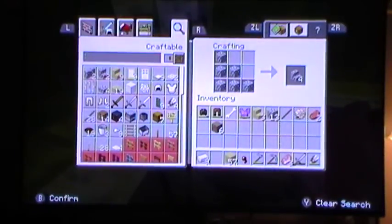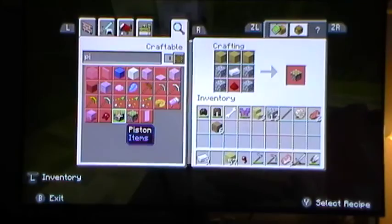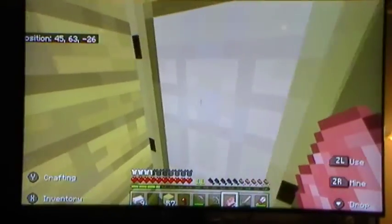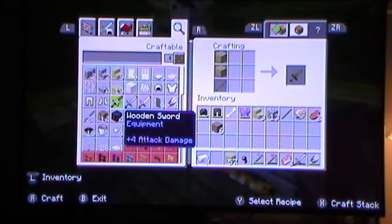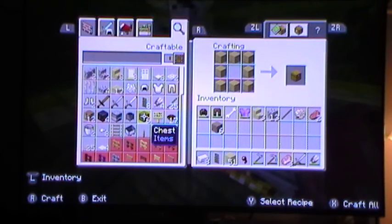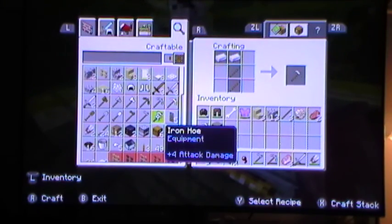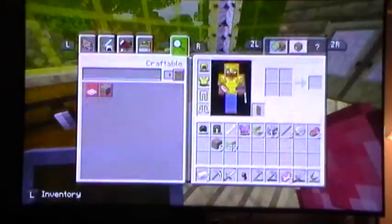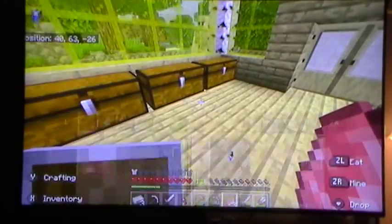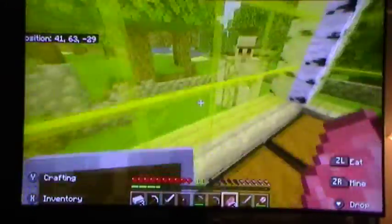Let's see how we make an observer. We're definitely going to need an observer. We really need to go mining and get some redstone, so we're going to make some stuff here. Let's make a shield, definitely an iron pickaxe, and we'll make an iron sword. I don't want to wear my armor right now. Maybe we'll put hoppers all around here so if the iron golem kills anything it'll go into the hoppers.